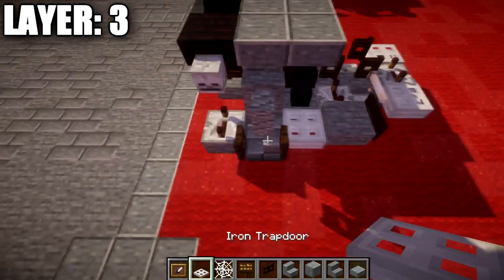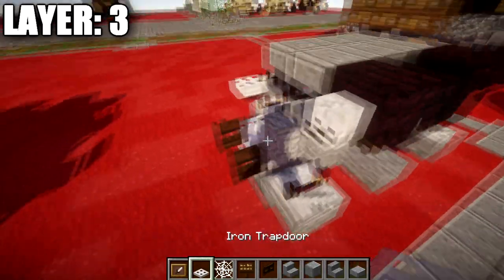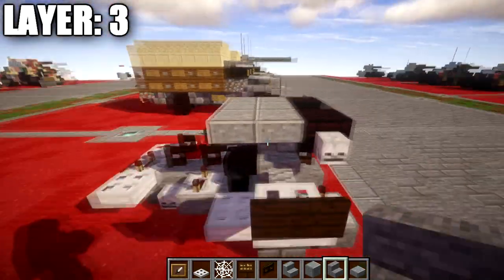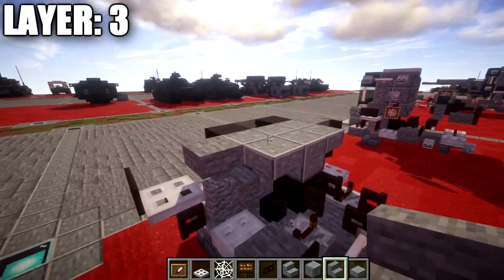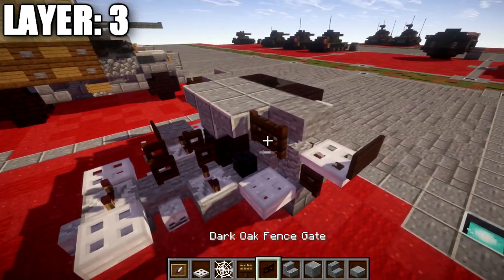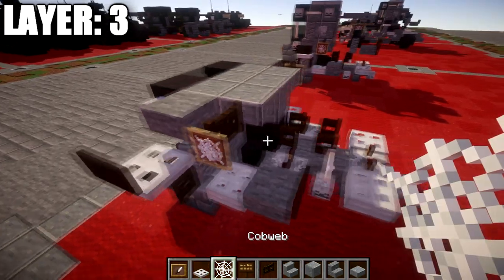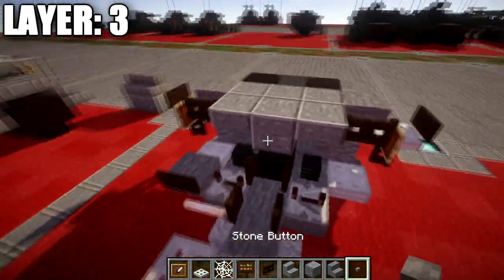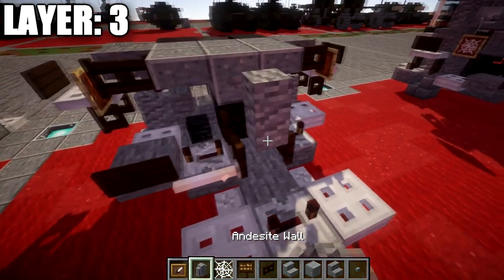Place an iron trapdoor on top of the dark oak fence gate, and a dark oak wood sign coming off the side of the trapdoor — same on the other side. Place a stone corner stair coming off this corner stair, same thing on the other side. Place dark oak fence gates coming off both sides of the polished andesite top slab, followed by an item frame with a cobweb in it — same on the other side. On the back, place a stone button on this block, then an andesite wall on top of the dark oak fence gate.